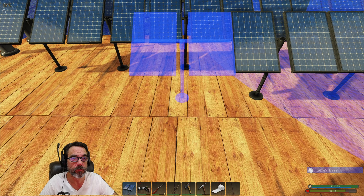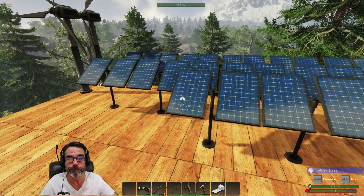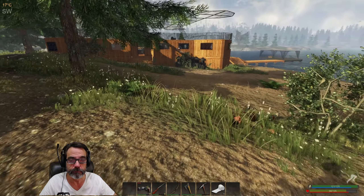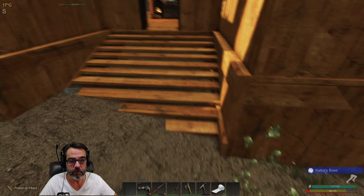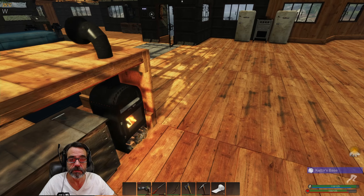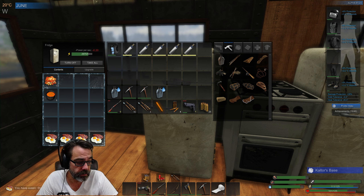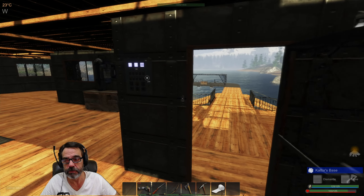There we go. I need two more to complete this row. Let's see — I need to eat. Food's over here. I'll have some steak and eggs. Yeah, we're good. I need my generator on.